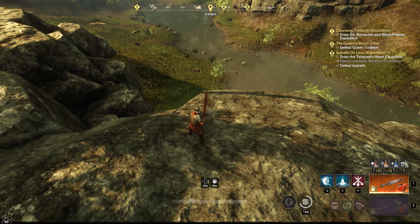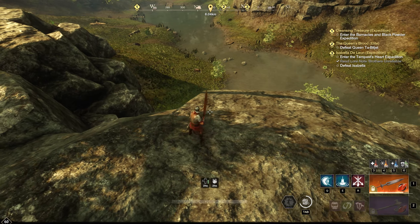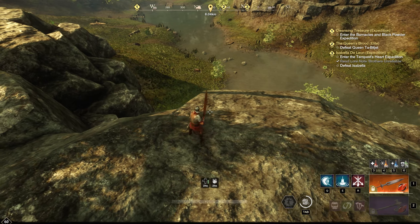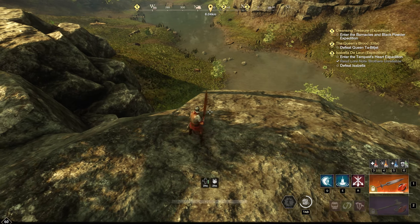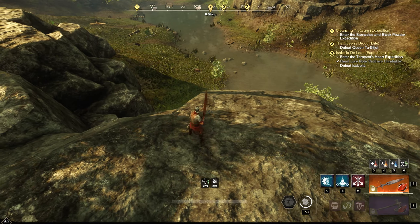After gaining defiant stance, the next damage taken within 5 seconds is reduced by 25%. This is incredibly important for this build — we're already fairly squishy, so when we go into defiant stance it's because we're expecting to take damage in the very near future. Reducing that by 25% is going to be a lifesaver.